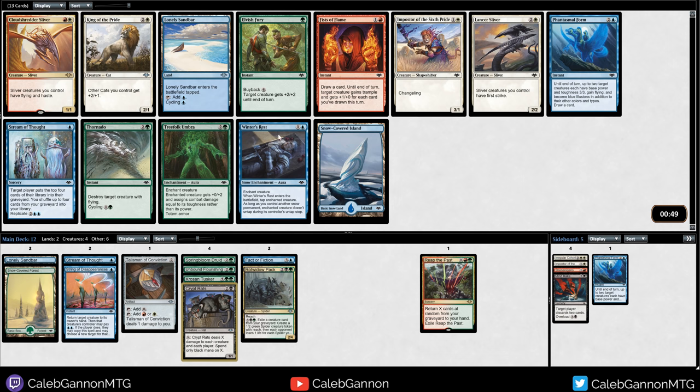I can take another Lonely Sandbar, or take Winter's Rest and try to wheel the island. I want at least one Stream of Thought, but this will probably come around - I can't imagine too many people taking it. I already have two ways to fetch it up, so I think I'm just going to take this.